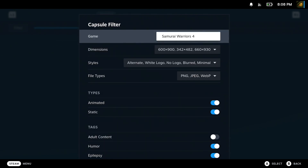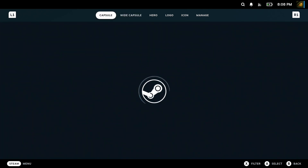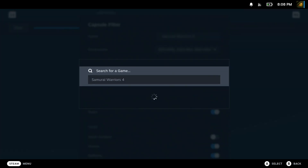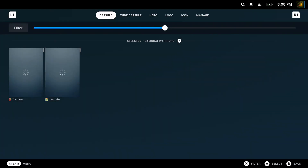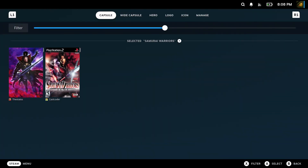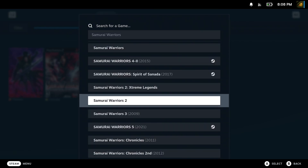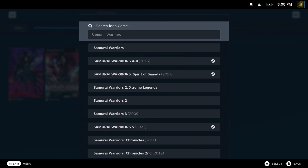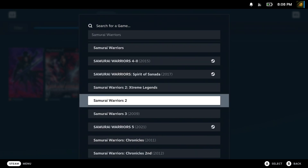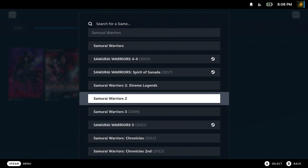I'm going to see if I can find the cover art for Samurai Warriors 4. It doesn't seem to be coming up — I don't think there is one. There's Samurai Warriors 4-2, but there's no Samurai Warriors 4.